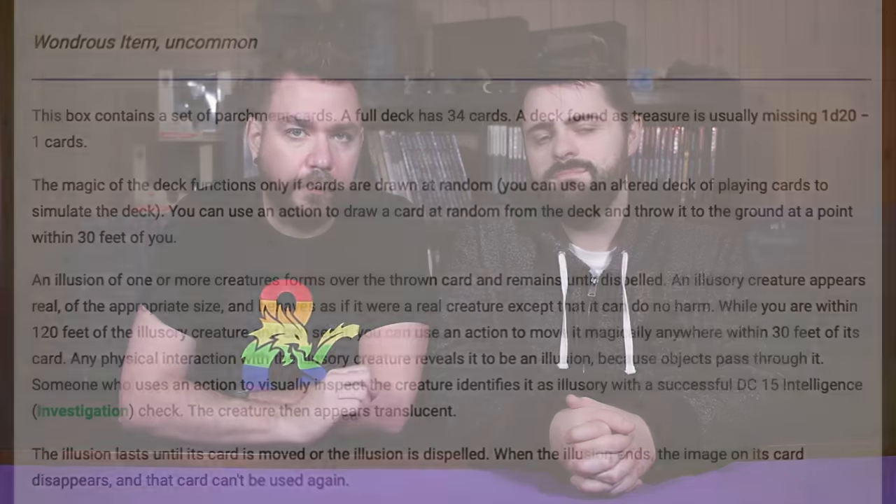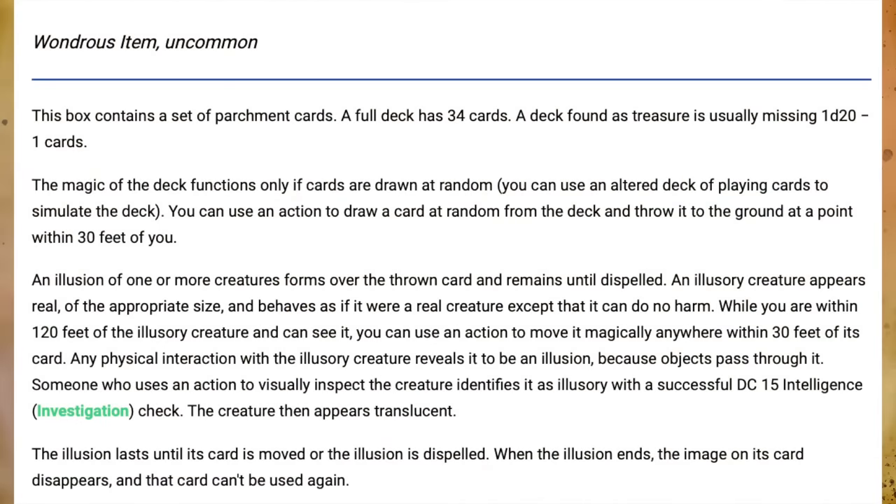Experienced D&D players know tales of an infamous deck of cards lurking in the pages of the Dungeon Master's Guide. We're not talking about that one today — today we're referring to the Deck of Illusions, the other deck of cards which is sure to cause your party to freak out thinking it is the Deck of Many Things, but it's not. It's instead a really fun and creative magic item found on page 161 of the Dungeon Master's Guide. The deck contains 34 cards; if you find it as treasure there's a chance it's missing 1d20 minus 1 cards. The magic works if, as an action, you draw a card at random and throw it within 30 feet of you, creating an illusion of the picture represented on that card. The illusion lasts until it's dispelled or you move the card.